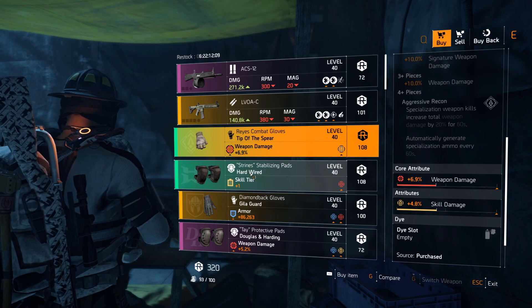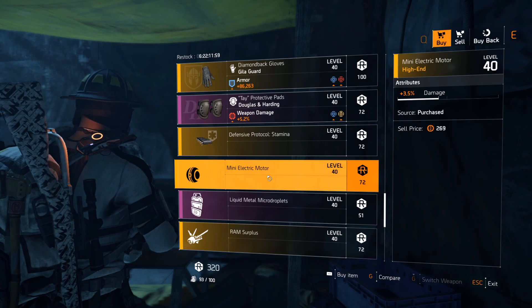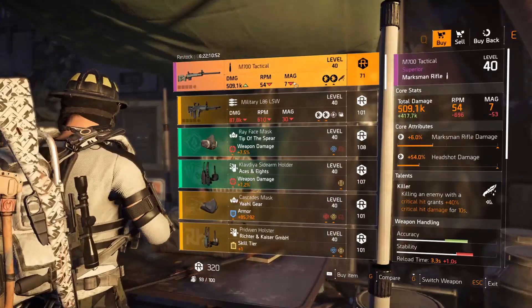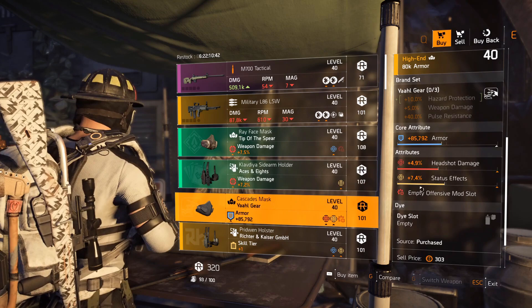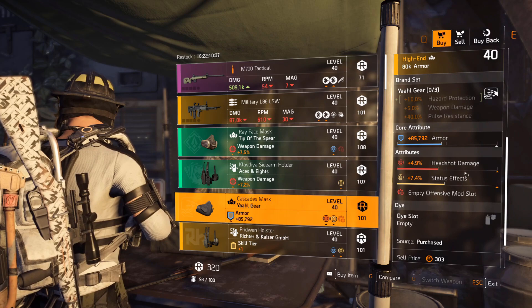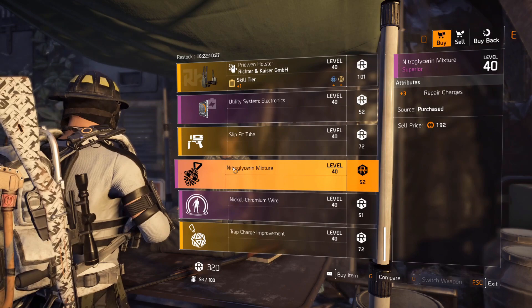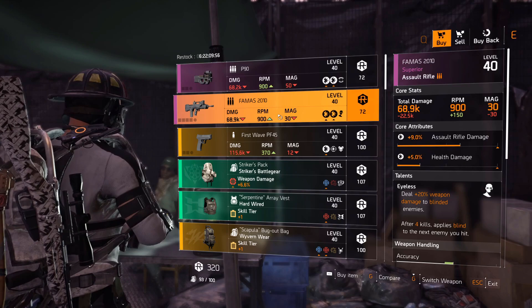Dark Zone West vendor: ACS-12 with Spike, LVOAC with Optimist, Tip of the Spear gloves, Hardwire knee pads, Healer Guard gloves with low rolls, DNH knee pads very low rolls. Defensive mod disrupt resistance 6.7%, 3.5% damage for the hive, shield holstered regen 2.9, firefly plus one max targets, decoy 4% duration. Dark Zone East vendor: M700 Tactical with Killer, military L86 LSW with Bread Basket, Tip of the Spear mask, hazard protection, Aces and Eights holster with very low rolls. RNK holster armor regen, repair skills, utility mod 13.7% repair skills, 4.3% heal for chem launcher, hive three repair charges, pulse 5.7% radius, trap 3.4% duration.